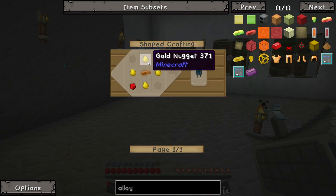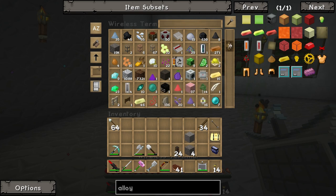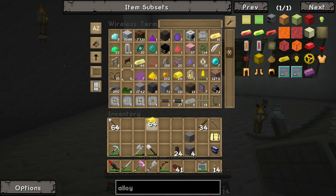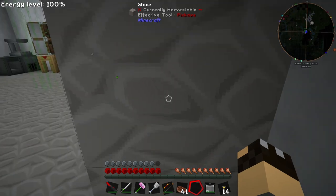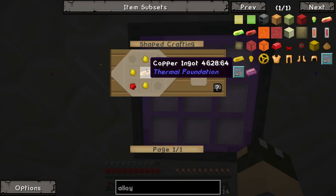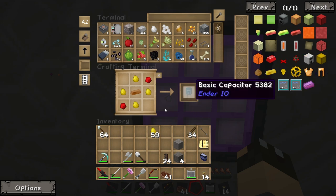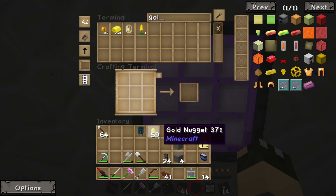First thing we're going to do is grab the gold nuggets — we need to grab some gold, and we should have some in here. The wireless terminal isn't a crafting terminal, so let's go and actually do this at an actual terminal. We can go and break that up and grab ourselves some gold nuggets. Then we need a copper ingot and some redstone. We should have all the bits we need. Did I convert the entire stack of gold into nuggets? Well, I did the entire stack, which was a little bit silly.